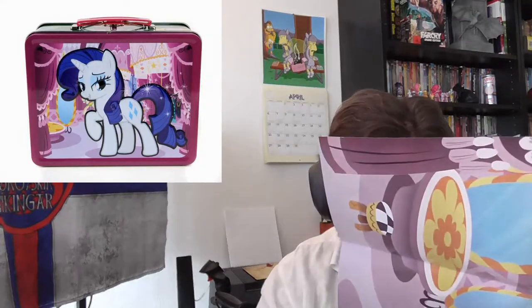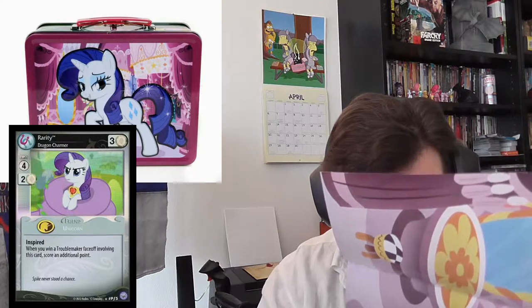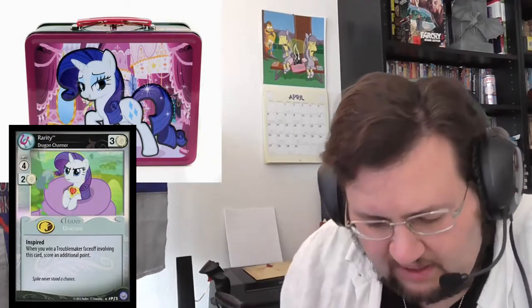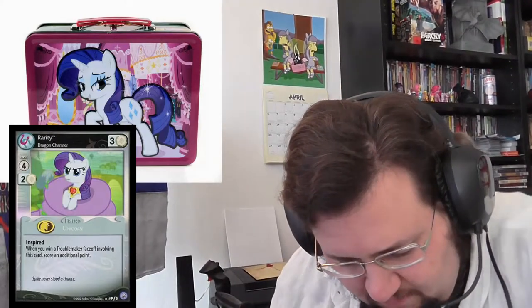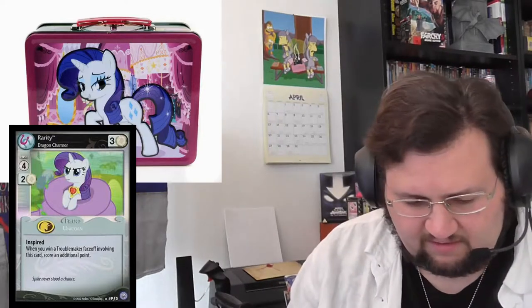I think it is Nightmare Moon... here she is — Verity Dragon Charmer, she's on here. But I don't see Princess Luna. She was in the other box which released even earlier, so no Princess Luna in here. We also have a Rarity foil sticker, and the reason I bought this: Rarity Dragon Charmer.